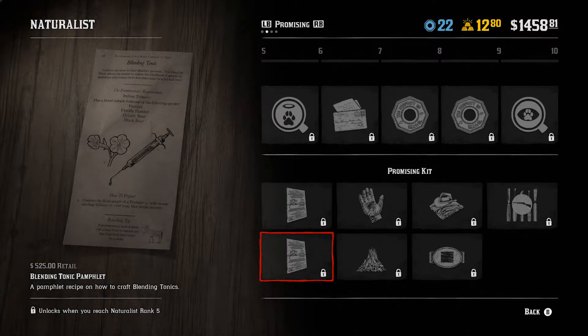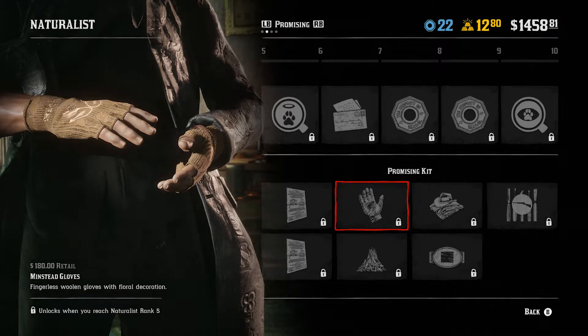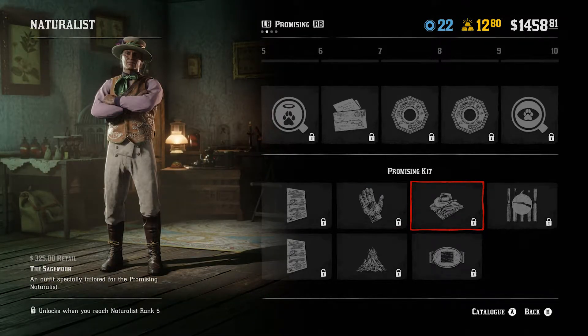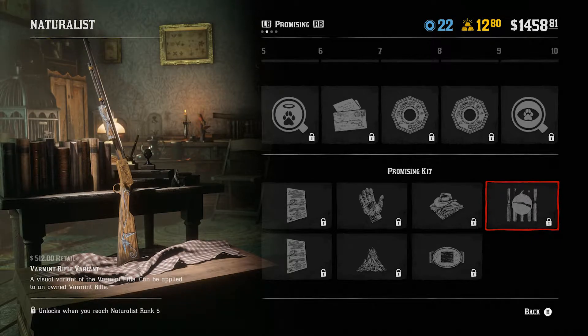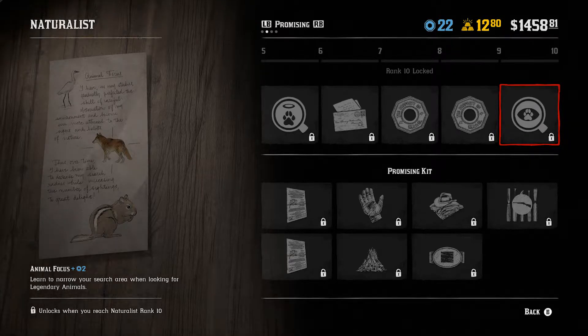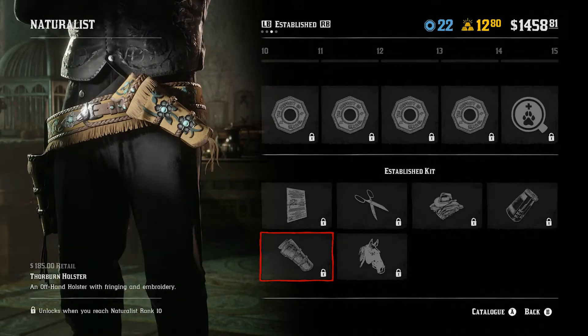Next we have an animal reviver pamphlet and a blending tonic pamphlet — how to craft blending tonics. Then there's a Wilderness Camp, a temporary camp where you can rest, craft, and cook. Minsteed gloves — nice fingerless gloves. The Sage Moor. Black Tailed buckle. A varmint rifle variant — I like that. Rank 10 lets you narrow your search area when looking for legendary animals, plus legendary animal pheromones.